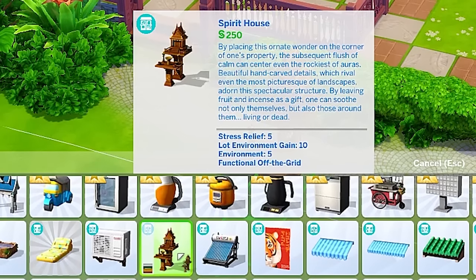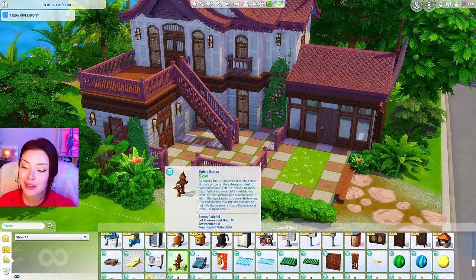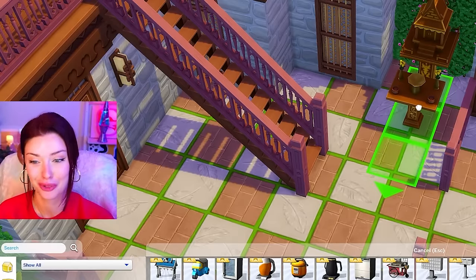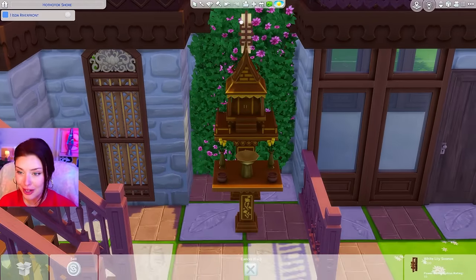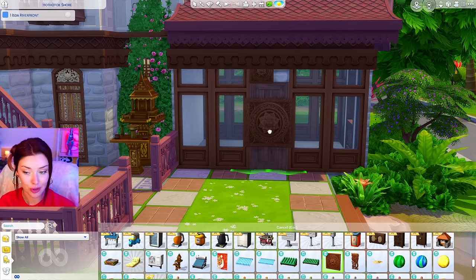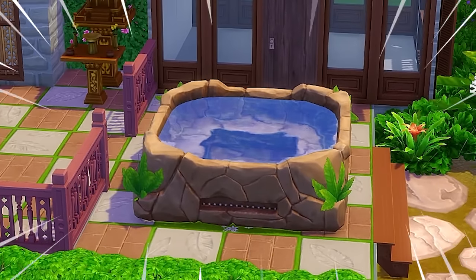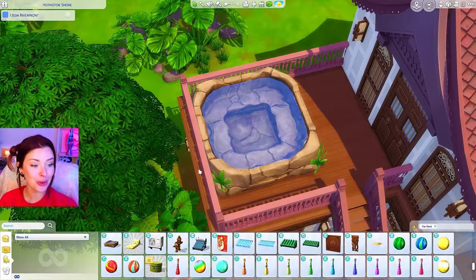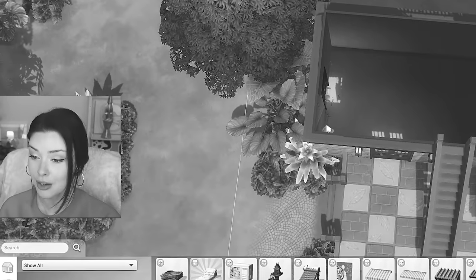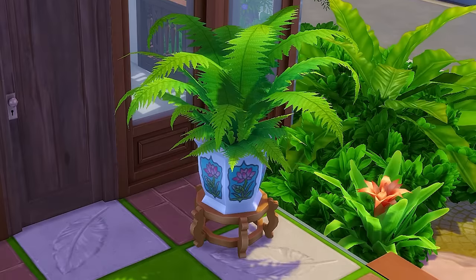Starting with the buy items — this here is a spirit house. By placing this ornate wonder on the corner of one's property, the subsequent flush of calm can center even the rockiest of auras. It has a stress relief of five, so I am going to be adding this in every single build from now on. I also found this wall art that will be versatile for inside and outside. And there's a rock hot tub — if I knew about this, I would have made this balcony bigger. We also have some really pretty new plants in detailed vases.